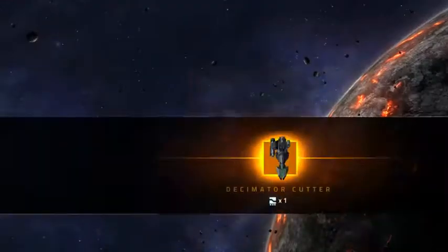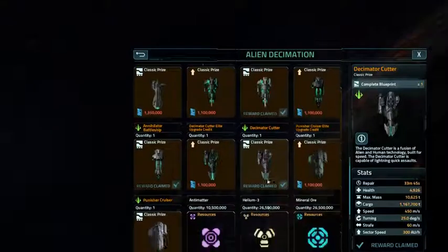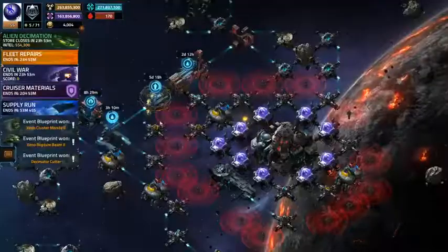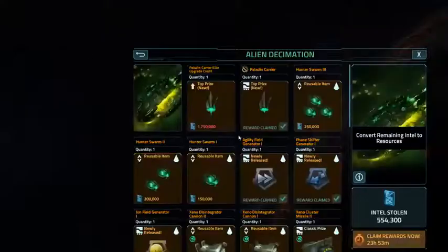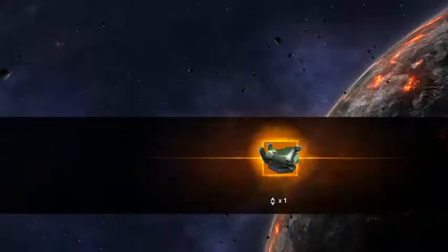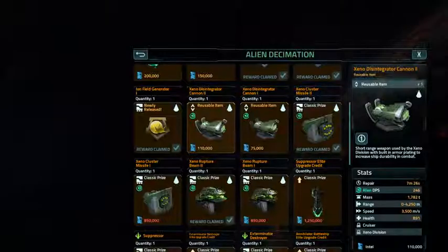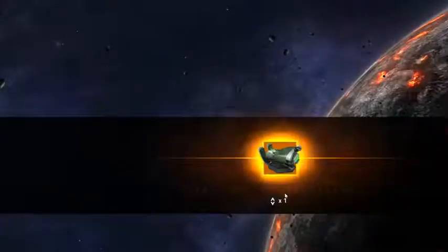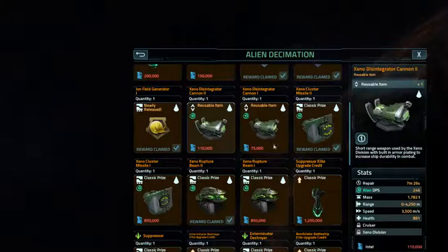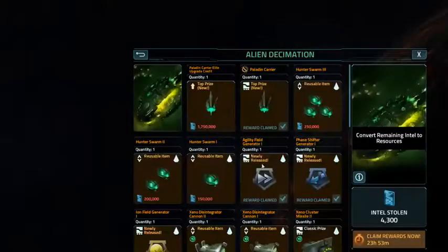I will close the lane — actually I won't close the lane. So what does that leave me for points? Let's just take a look. 554,000 points, and then what I'm going to get is as many of these Xeno Disintegrator Cannon 2's as I can — that's really all I can use at this point — and then I'm left with 4,300.